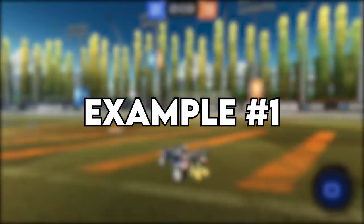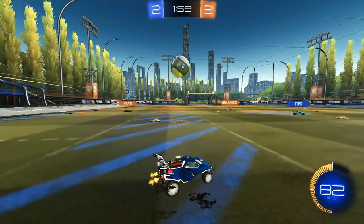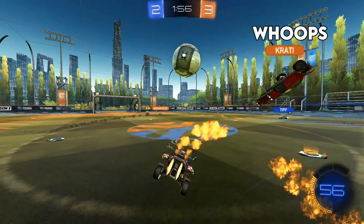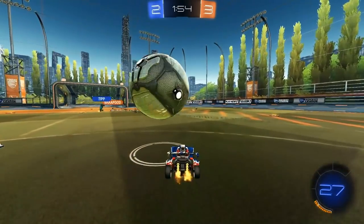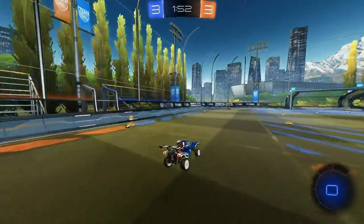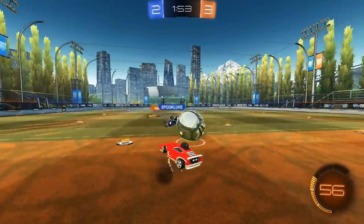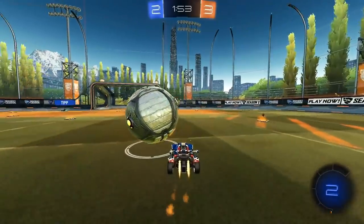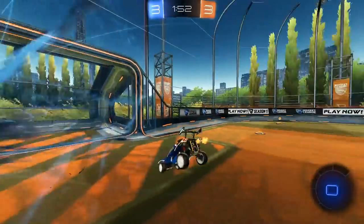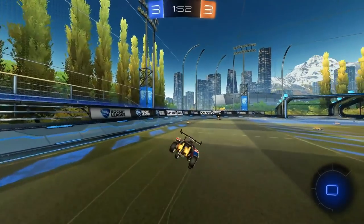Example number one is pretty straightforward, and it starts with me dribbling the ball on my side of the field. This guy on the opposing team makes the mistake of challenging too early, and so I flick the ball over him. After this happens, it's clearly a 2v1 situation, and since I'm on the ball, Tip is the one to go in for the clearance demo. Even though he doesn't get it, you can see the power of the strategy because just the threat of the demo forces the goalie into a super weird spot and I'm able to put it around him.